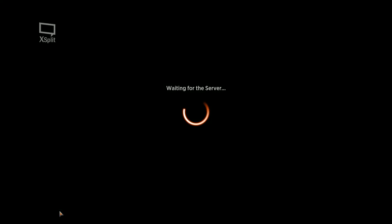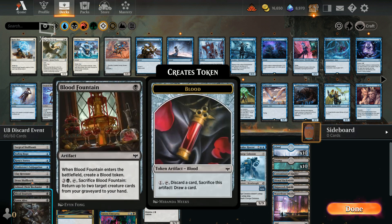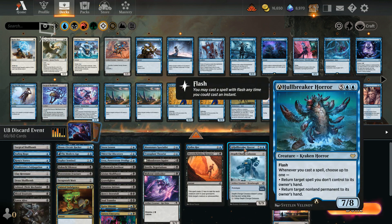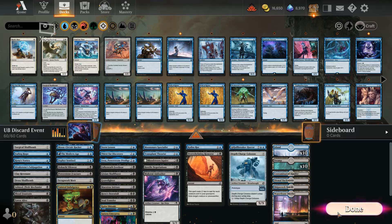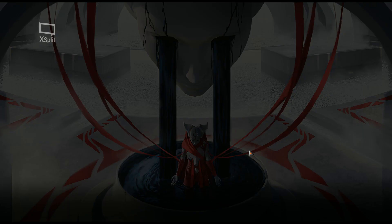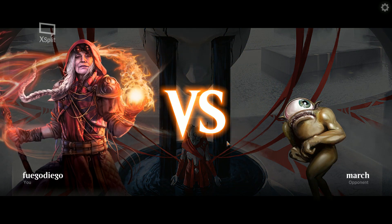We made this blue-black deck focused around draw and discard effects with some creatures. No idea how good it is, but we're trying to take advantage of the discard effect to get free plays while gaining card advantage. We're going to run it in for a few games and see what we run up against.